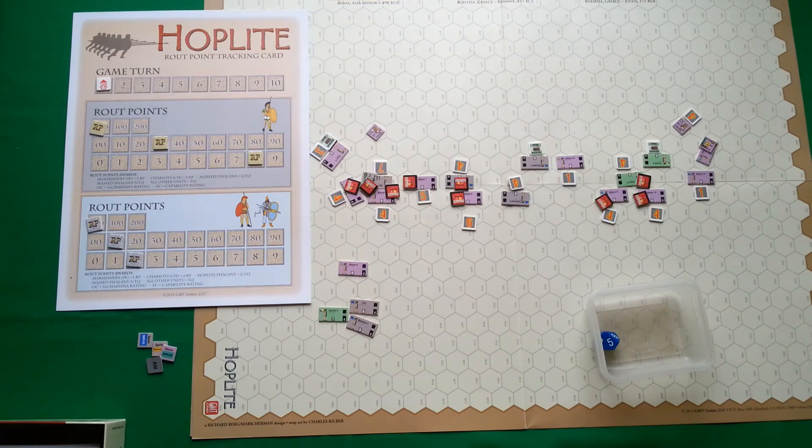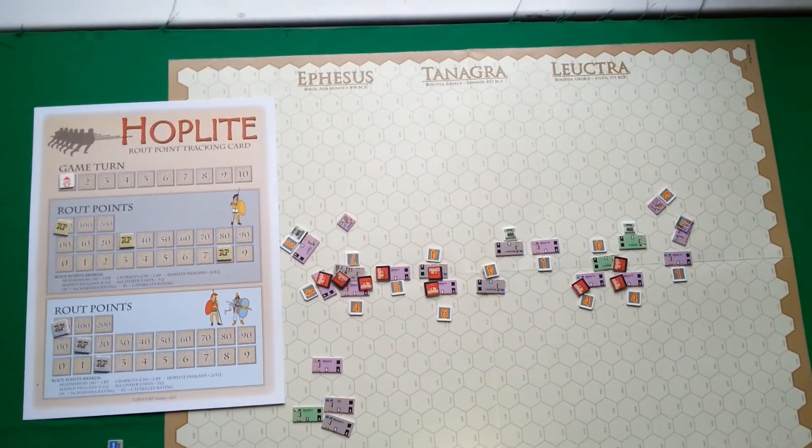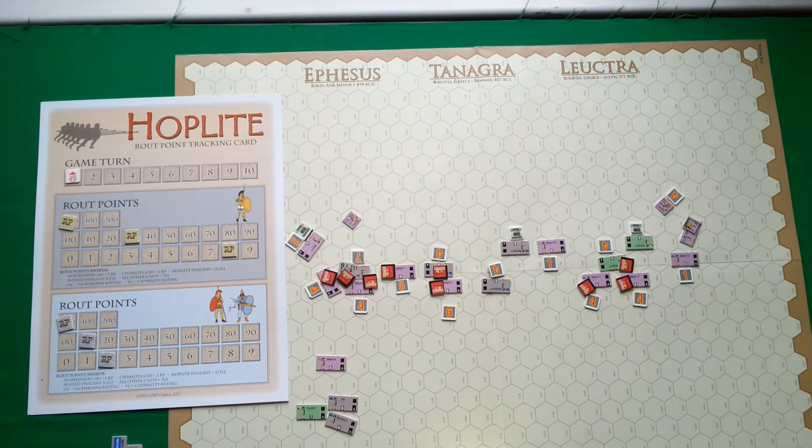That's everything for this battle. As you can see, it was fairly quick — I finished in one turn, mostly because of the failed trump attempt by the Spartans. That shows how hazardous such actions are: if Spartans had succeeded, Athenians would have had two fewer activations. This was easy and quick with no complicated maneuvers, mostly hoplites vs. hoplites. Next I'm planning to record the Battle of Ephesus — a much more interesting battle with hoplites against Persian mobile units: light cavalry, horse archers, and chariots. Thanks for watching and see you again.